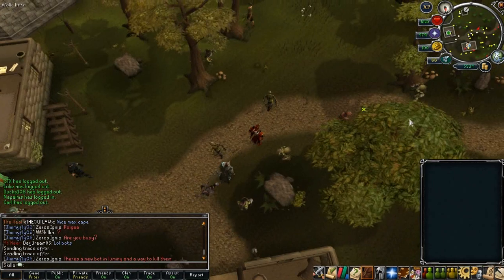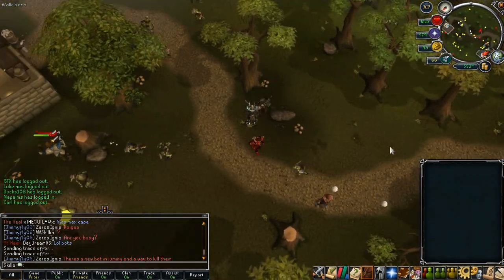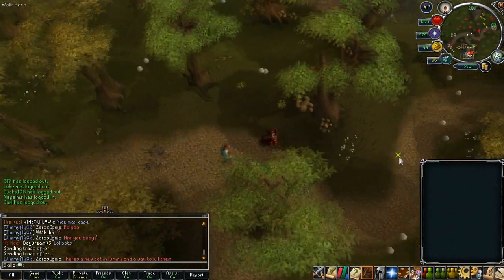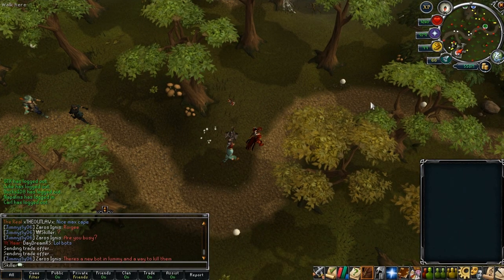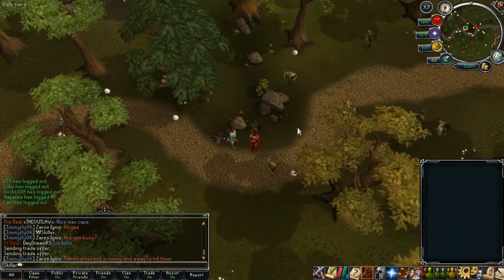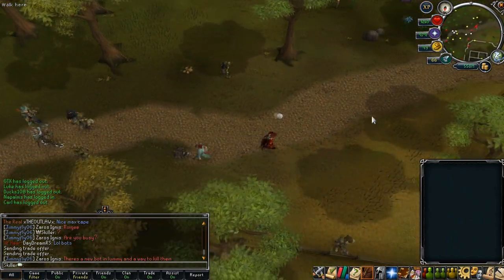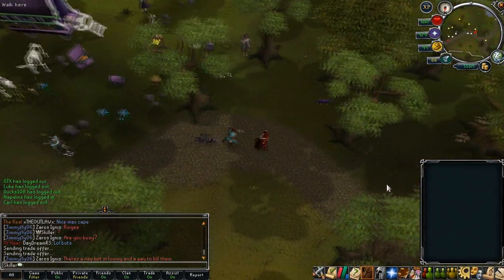They look like Squeal of Fortune bots that just home port to Lumbridge and trade another account, giving all of that wealth to that account. In which case, you trade that account that is being traded the stuff and it will try and trade you and it will chase you. So basically in this case you can see the guy being traded the stuff is VanDax, and you can just trade them and run and they will follow you literally anywhere.